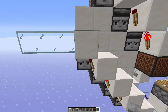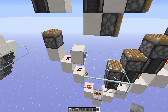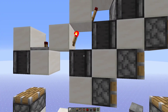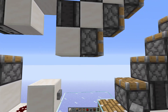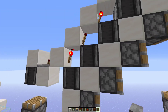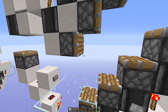This is the one-wide version. When you hit the button, it activates the piston for the observer to send a signal into the torch tower. I have the observers underneath the torches to power the block for the pistons on the side. This setup was done to avoid quasi-connectivity from the torches and the pistons.